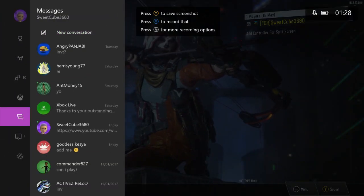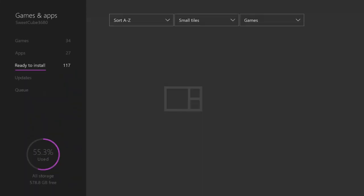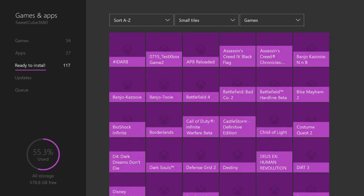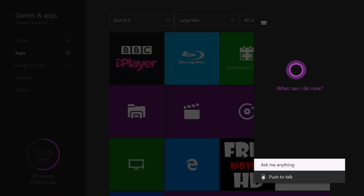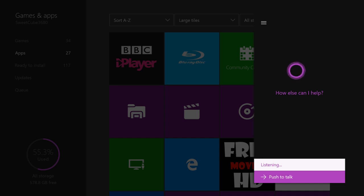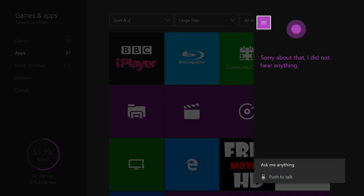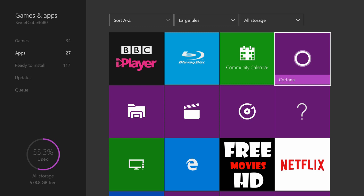Next up is Cortana. Usually you'd snap Cortana if you want to ask a question or use a mic. I don't have my Kinect set up or headphones in, so I'm just going to launch it like that. When you launch Cortana she just appears — she's just not snapped to the side of the screen. In the last update it snapped to the side, but since snap was removed it's just a few inches to the left of the screen.